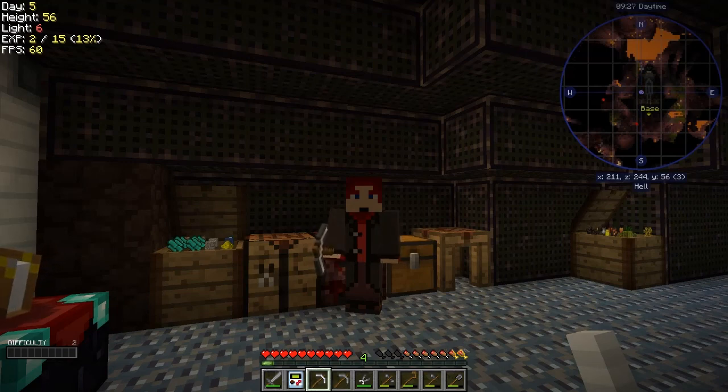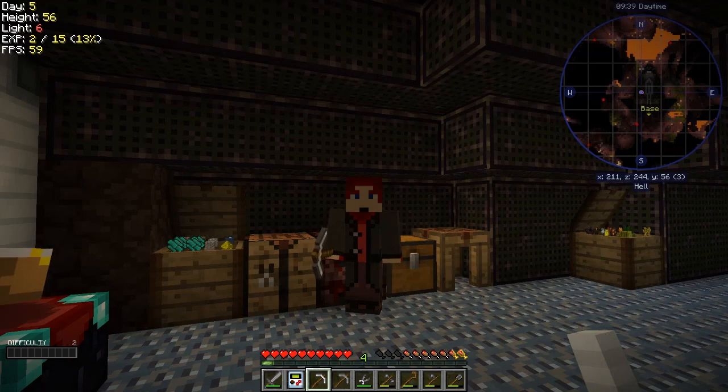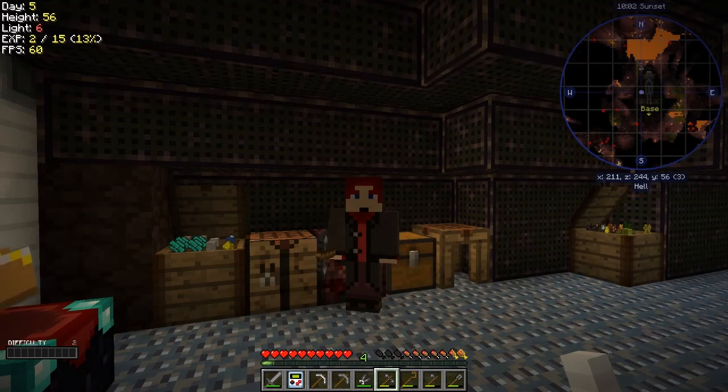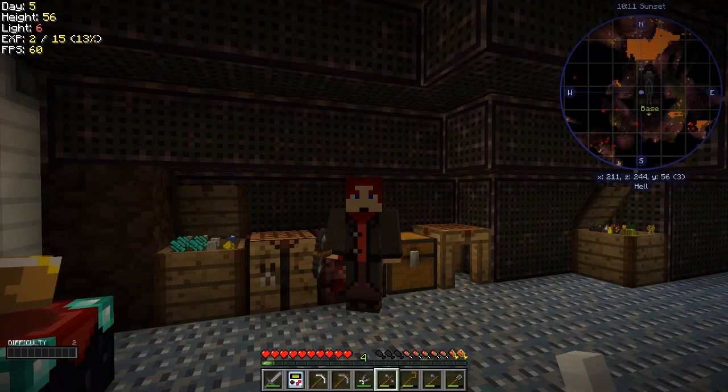Hello everybody and welcome back to Forever Stranded Lost Souls. In this episode we've created the grindstone, and we need to make some dust to make some clay. We've got Primal Core in this pack and I did some research on it — there are quite a few things it does for us. All these early tools like the flint pickaxe, hatchet and shovel are all Primal Core stuff. We can also make torches, and then we have to make a crook to actually get them, which means we have to sieve gravel.